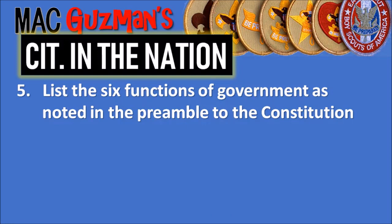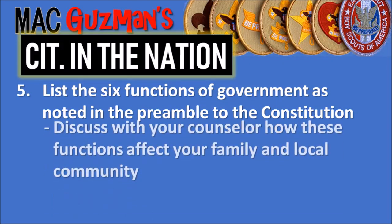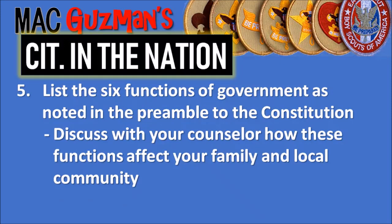Number five says to list the six functions of government as noted in the Preamble to the Constitution — that's the one that starts with 'We the People.' Then discuss with your counselor how these functions affect your family and local community. My counselor told us to choose six lines from the preamble as the functions of government. If you read the preamble and understand what it means, this requirement gets easier.